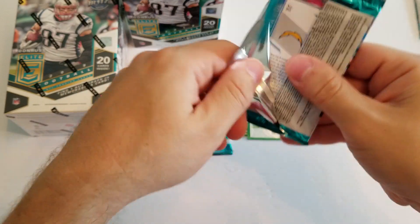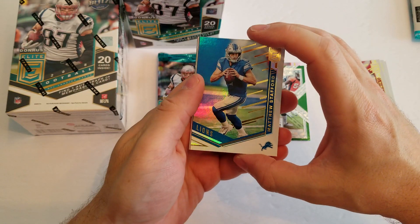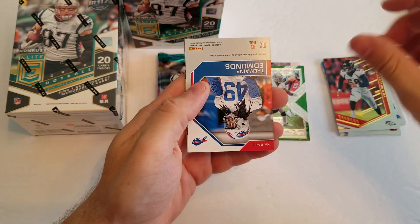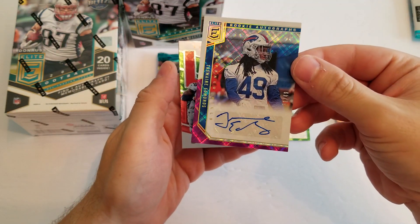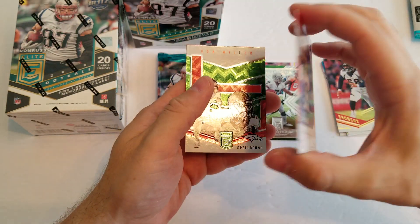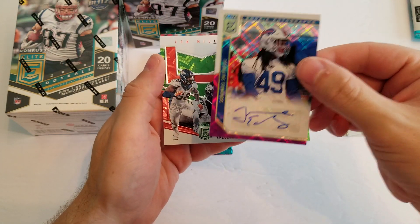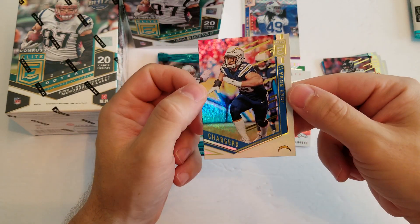All right. Second pack. I really do love the retail colors. These have the green, as an example, and then the hanger packs have the pinks. I like those exclusive colors. There's a Matt Stafford, Von Miller. Looks like we got an auto here, guys — Tremaine Edmunds, 31 of 49 for the Buffalo Bills. Rookie auto. Nice little short print autograph. At least we pulled an auto out of here. And we got a nice green Von Miller Spellbound, and a Joey Bosa.